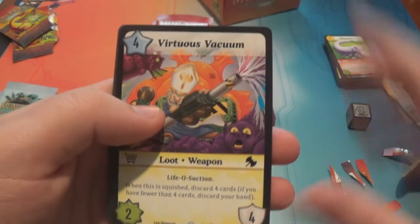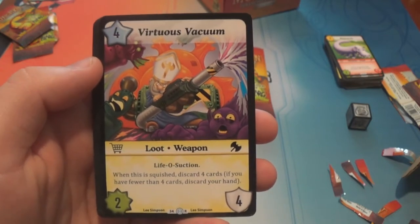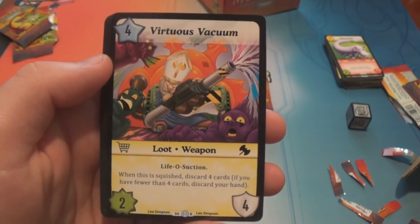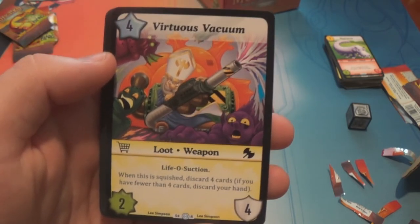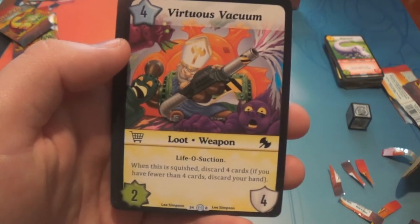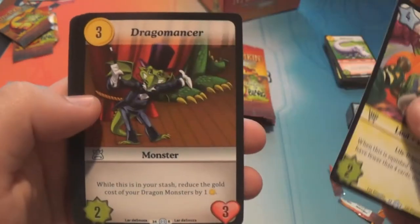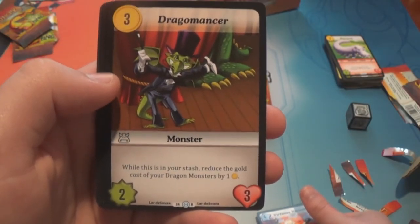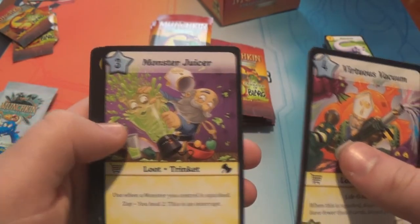Virtuous Vacuum is a rare — it's a four-star two-four loot weapon. Lifo Suction: when this is switched, discard four cards; if you have fewer than four cards, discard your hand. Lifo Suction — I think that's maybe just lifelink, I don't remember seeing that in the first set. We'd maybe have to look up the rules for what Lifo Suction is if we were going to play. Dracomancer is a rare — three gold for a two-three: while this is in your stash, reduce the gold cost of your dragon monsters by one. That's pretty cool. Sticky Shield we've seen. Monster Juicer.